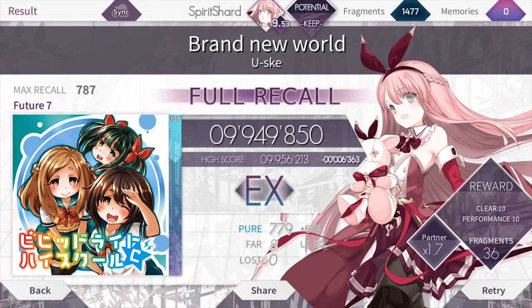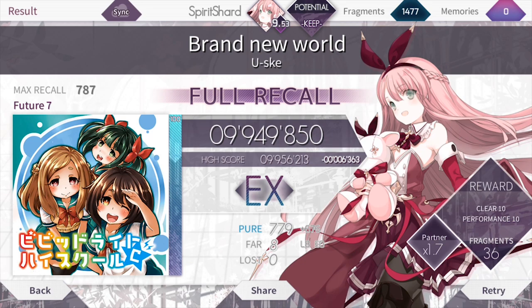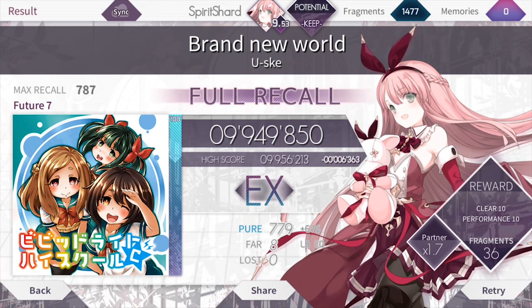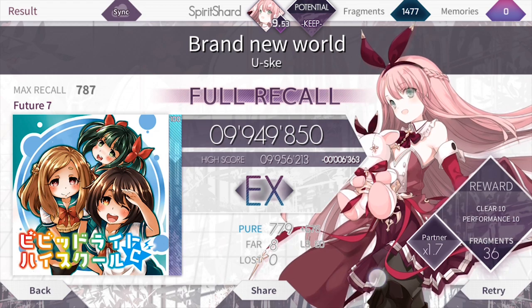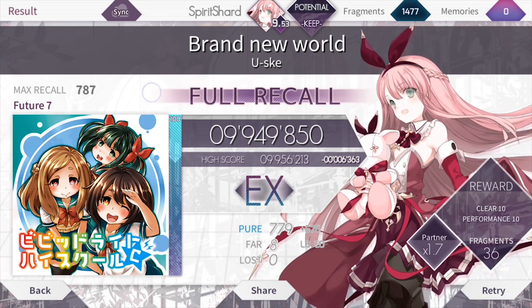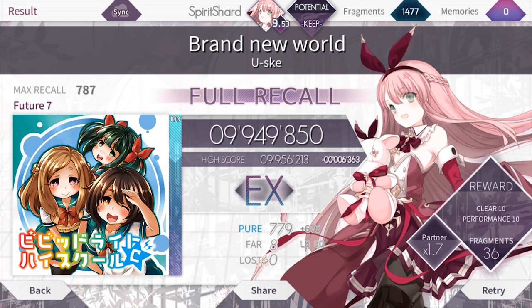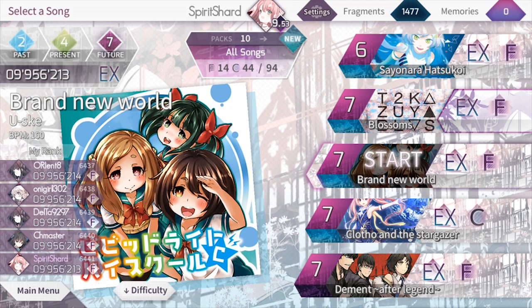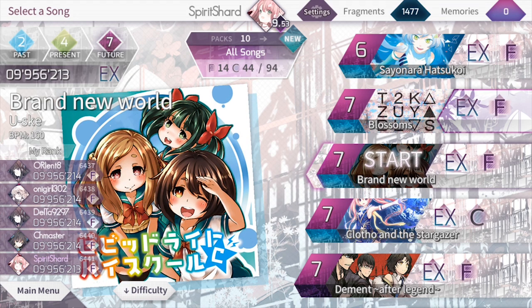I actually like that percentage system because it makes it so I can gauge how well I'm doing. If I come back to a song, I can see if I performed better. Over here, we got our reward which is fragments that go into my counter. You also got a partner bonus. You can also share it online. Now there's a potential rating up here which shows mine's 9.53 right now, which is decent. It basically says I should be trying to play difficulty nine songs, which makes sense. It's basically just an arbitrary number that tries to show you a general skill rating — I'm essentially at 9.5, so I can play some of the nine difficulty songs, but most of them I'm doing abysmally terrible on.